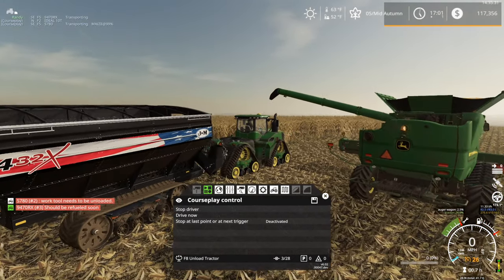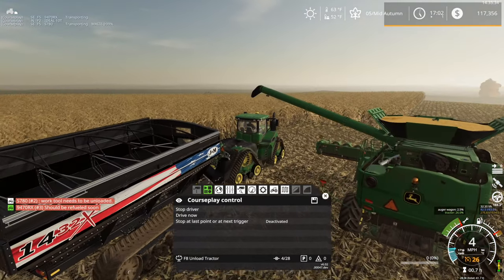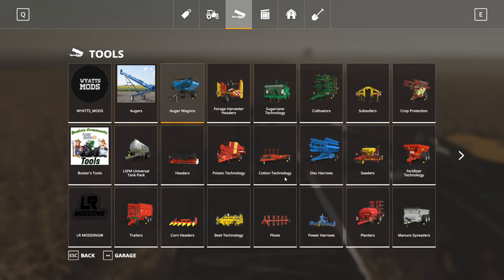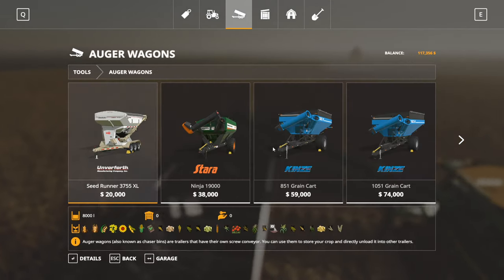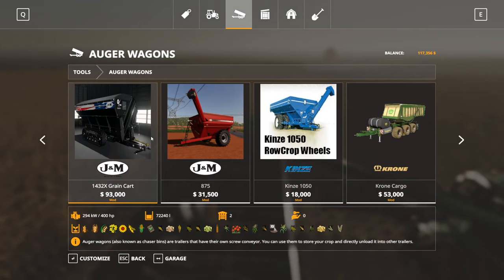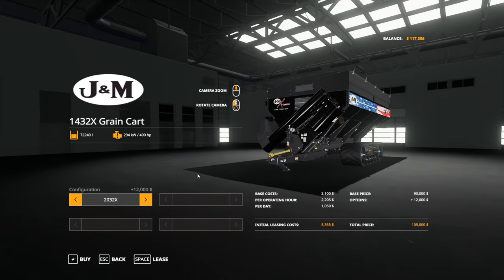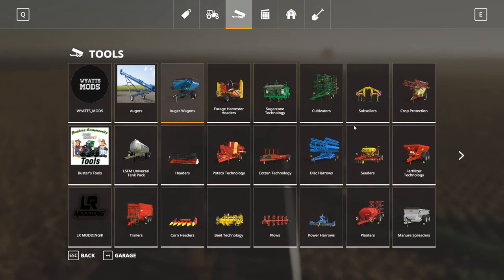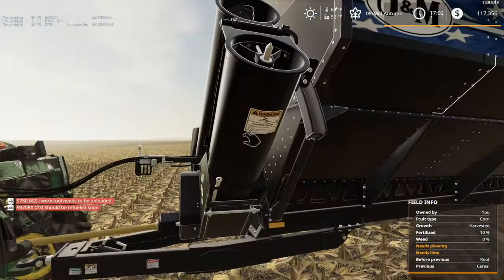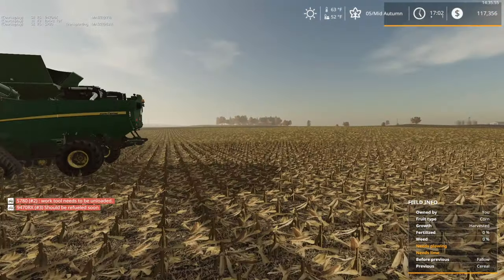When you switch them out, it does remove the old version and you have to rebuy the new version. Speaking of the version, it does say 1432 on the side, however this is now a 2000 bushel grain cart. If we look at it in the shop, the 1432 goes up to the 2032. Unfortunately it does not change the decal — that's kind of too bad, but it does hold a little bit more, which is nice for our operation.